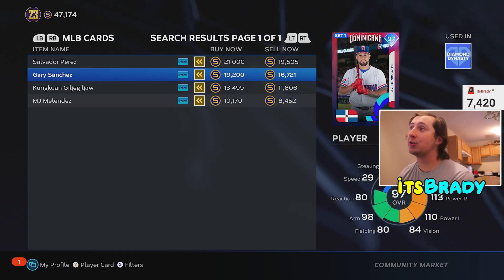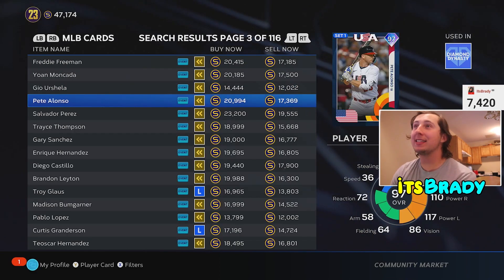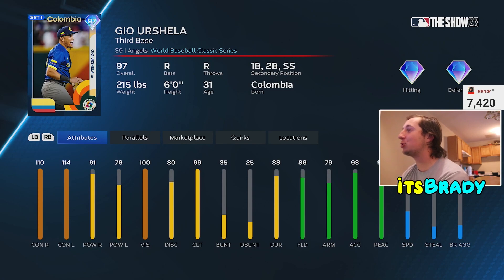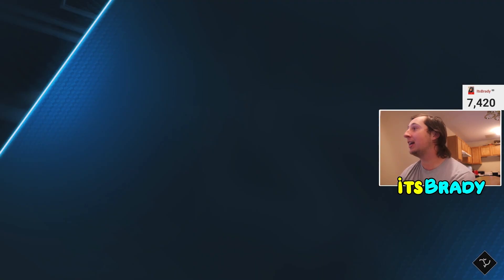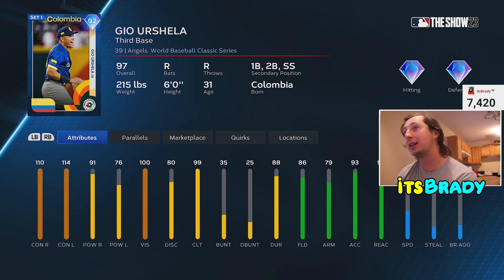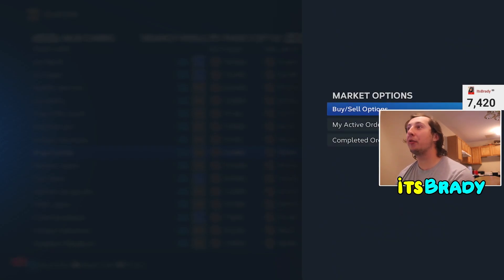At the number nine spot we have Geo Urshela. He's a really good contact bat — he's not going to blow you away, but he does every facet of the game really well, which is great for a third baseman. He gets up to 90 fielding once you parallel him to parallel four, and he's got really good contact and power stats. I've used him in some Battle Royale runs and he is disgusting — 110, 114, good power, good swing. He can also play shortstop and second base.